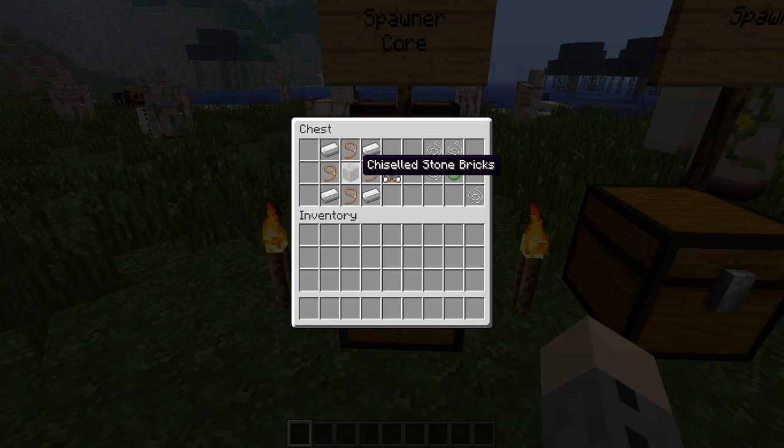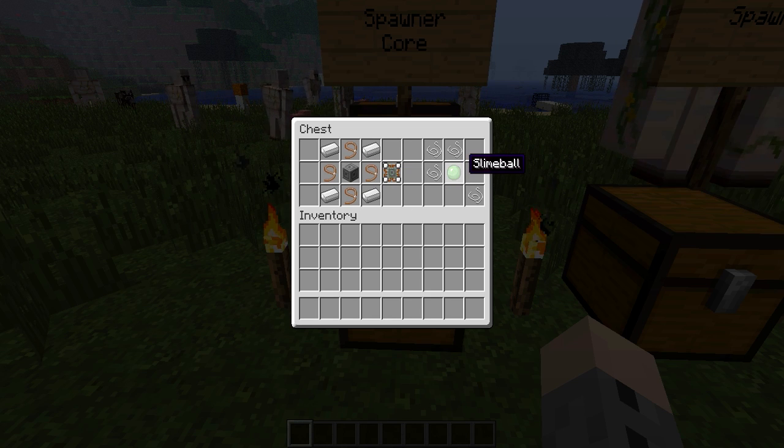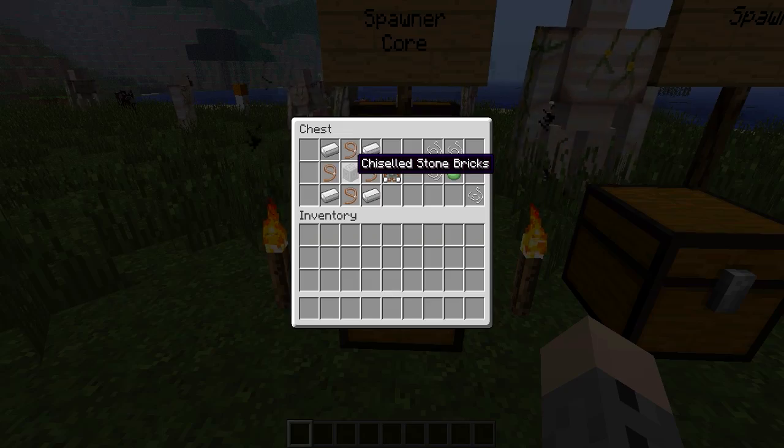As for the chiseled stone brick, only three of these will be found in every jungle temple, and jungle temples are found within jungles. So this is a pretty exclusive mod that makes things a bit more difficult — it requires that you find two slime balls as well as a jungle temple.